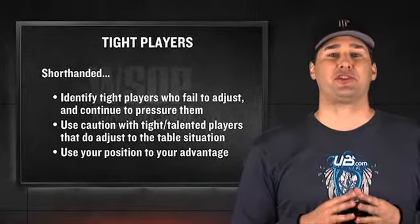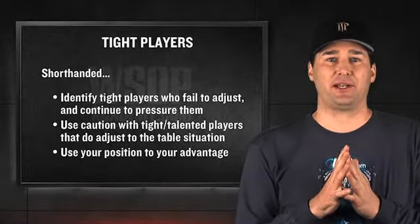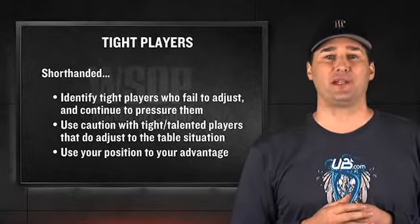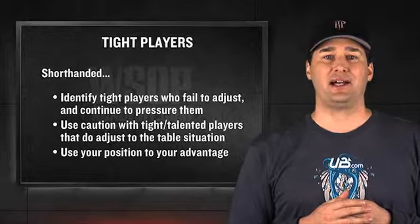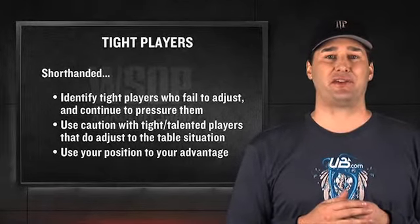Finally, remember that position is always your friend. If there is an all-in race during a particular hand, make sure you are the one who is making it, baby! Where a loose player will often fold because they have a weak hand, tight players are likely to fold in these spots because they fear they have an inferior hand.